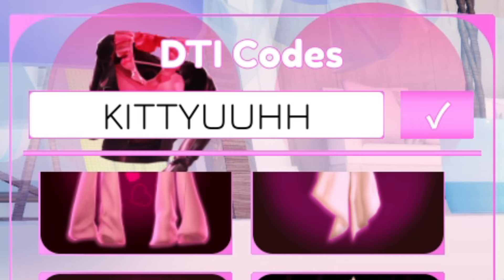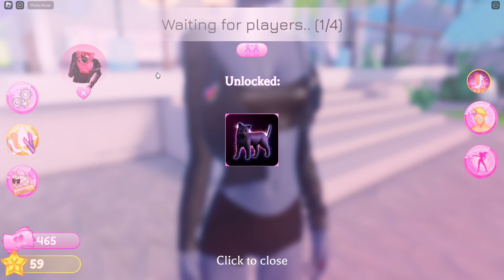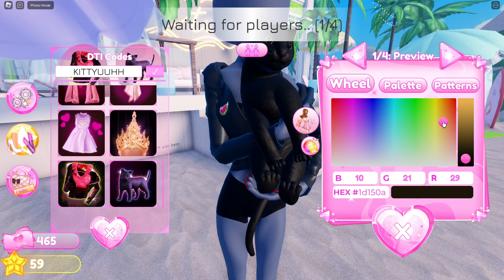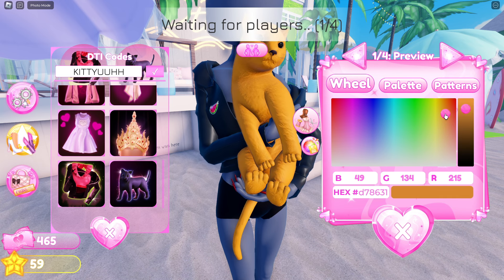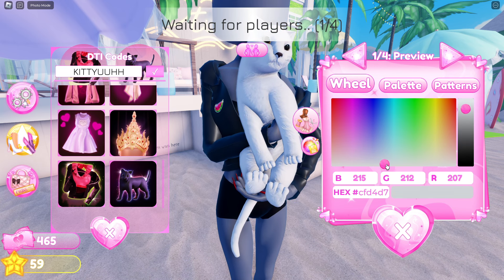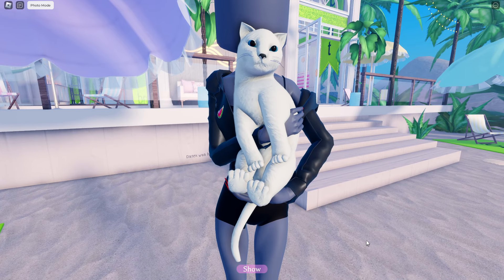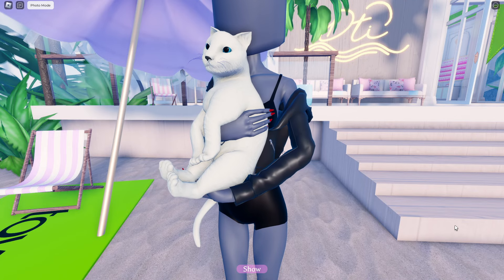The next code is Kittyya. This one is going to award you with a cute little kitten that you can hold. You can also customize the color of the cat, so you can make your own cat in-game or color customize it to fit your outfit. Here's what it looks like up close — I think this is one of my favorite accessories so far.